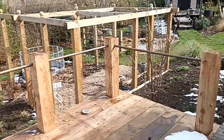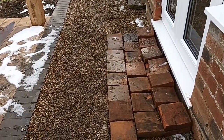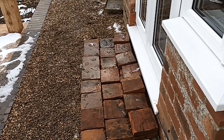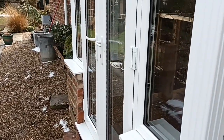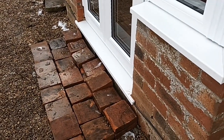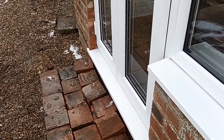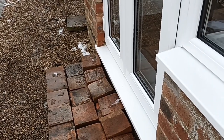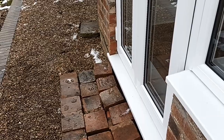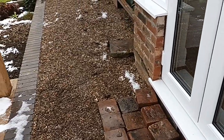I've decided we're not going to put those all the way across - we're going to make a raised step to come out of the French doors. I'm going to build it up with concrete or cement, make it higher, and make a frame of old bricks around it. I'll show you how I'm going to do that as we go along.